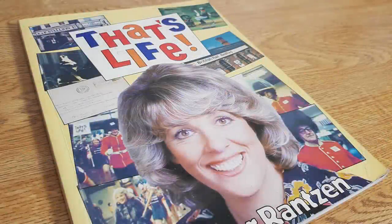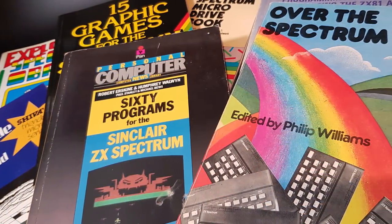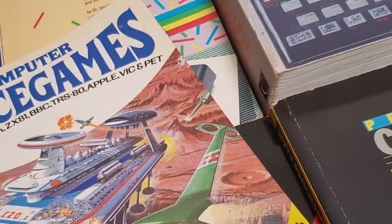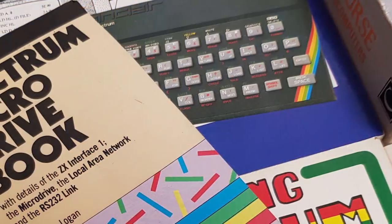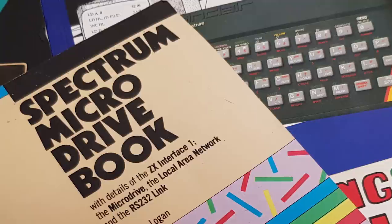Books from the 80s. Moving along quickly — yes, books! Spectrum books. There were a lot of them, and which ones you bought really depended on what you were interested in, or more to the point, what your relatives were interested in you reading. There were a lot of different types: educational, technical, programming, etc. Let's take a look at a few.